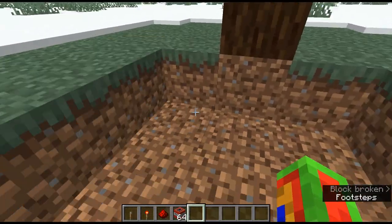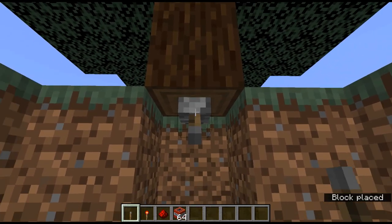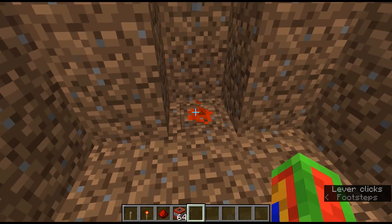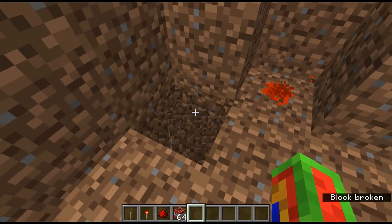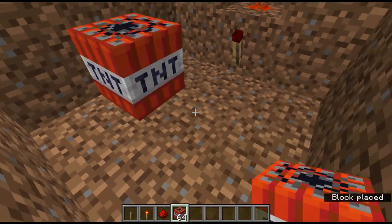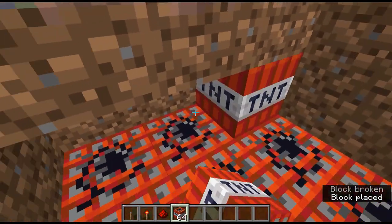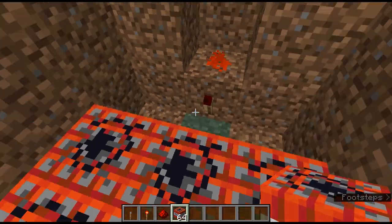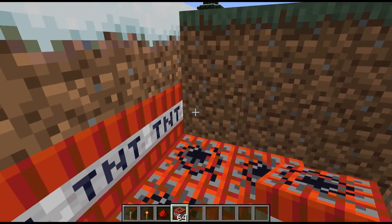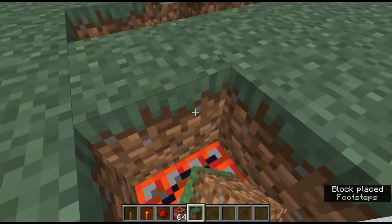Place a lever right on the bottom of the log, put a redstone dust down, and flick the lever so the redstone dust is on - that's very important, the redstone dust has to be on. Then dig all of this down a third layer and place a redstone torch right here. Now place your TNT everywhere. Do not place it right next to the torch, just in case it explodes.